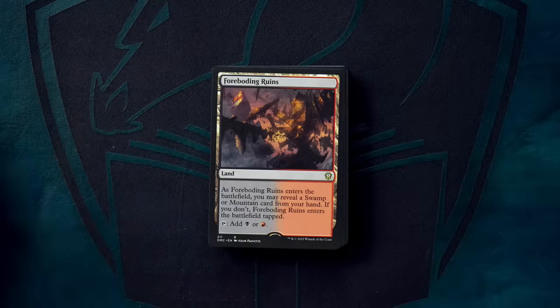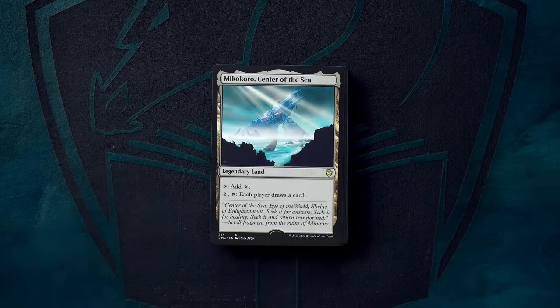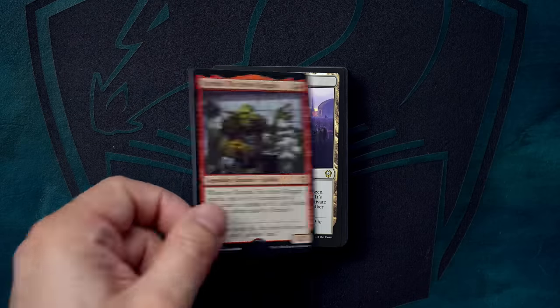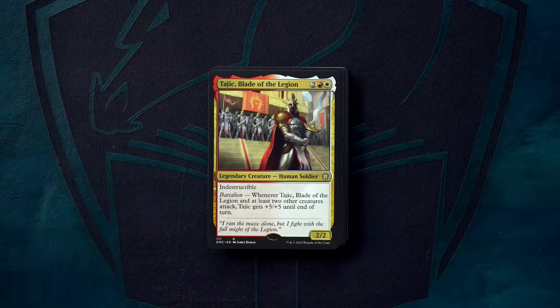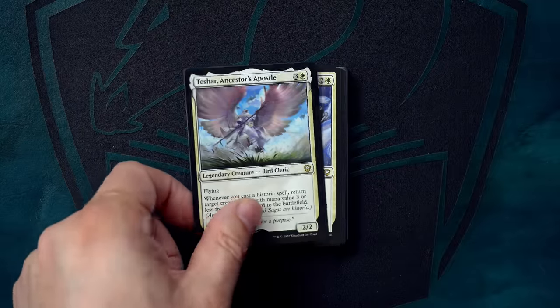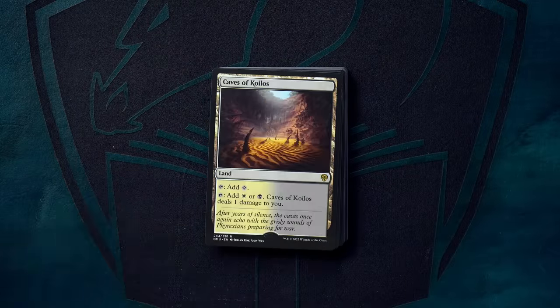Make no mistake, this is not a deck built to grind out a victory from behind. Legend's Legacy wants to get out ahead and then stay ahead. You have a smattering of removal, although on average your removal costs one to two more mana than Painbow's. There's also a bit of artifact ramp, as well as one of each on-color Monument from Amonkhet to help accelerate casting your spells and provide a benefit each time you cast a creature spell.